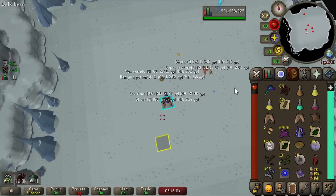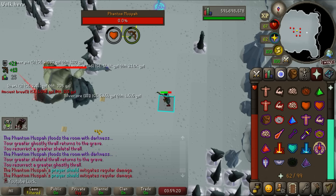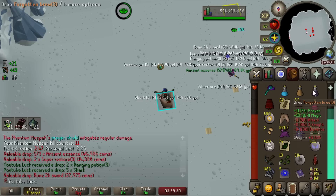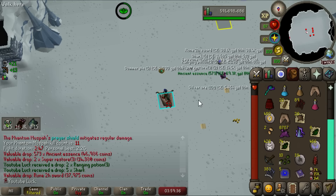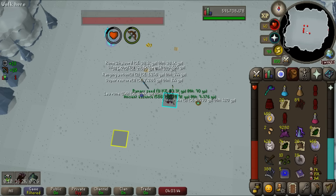Another reason this boss is so good: the alchable dragon plate skirt — and if you roll dragon plate legs you actually get three of them. Even better than the herbs, this boss drops for herb XP. You can pick up ancient brews, mix your ancient essence with them, and get 108 XP per ancient brew, turning it into a forgotten brew. Since I have an imbued heart, I'll just turn these into free prayer XP. And there are the three dragon plate legs — my god, that is ridiculously good.